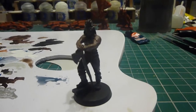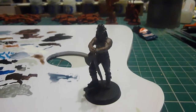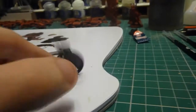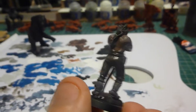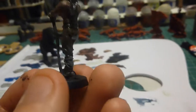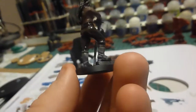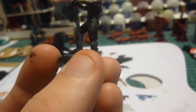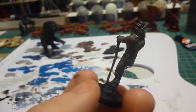I dry brushed the hair with Longbeard Grey dry paint, and dry brushed his trousers with Steel Legion Drab. Then I've simply applied an Agrax Earthshade wash on the trousers and the hair, which is why they're looking a little bit shiny at the moment. I think I might dry brush the hair once more, just picking out the very top ones, and maybe the same with the trousers, just trying to pick up those long edges. That's what I've got started with so far.